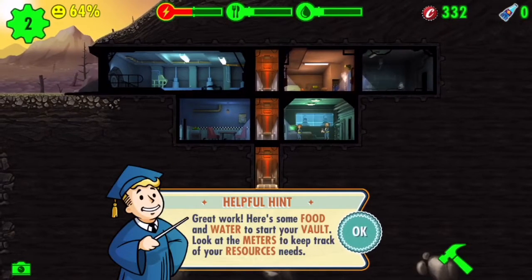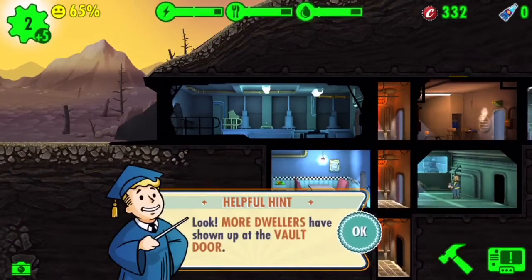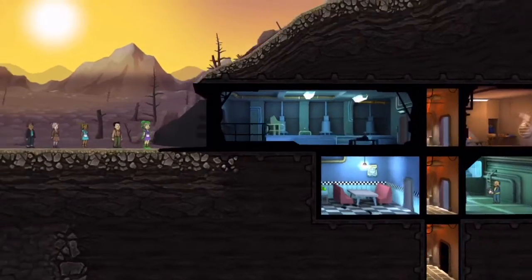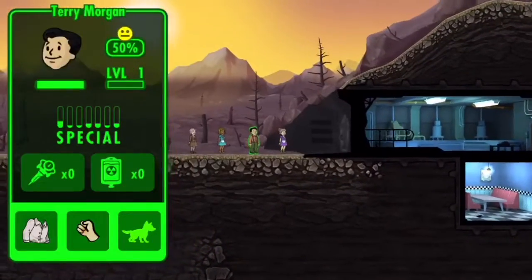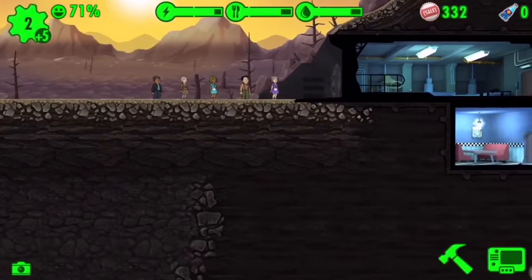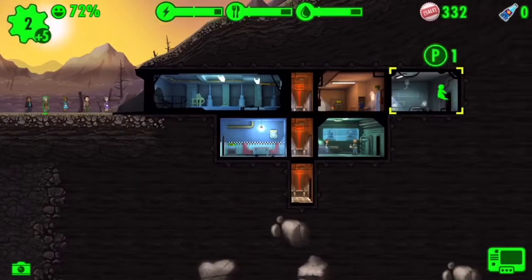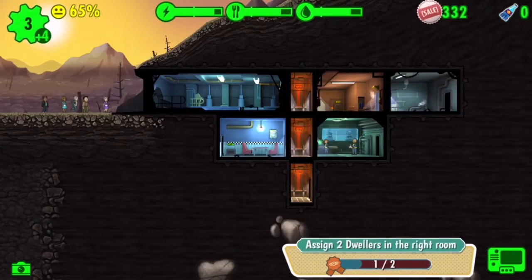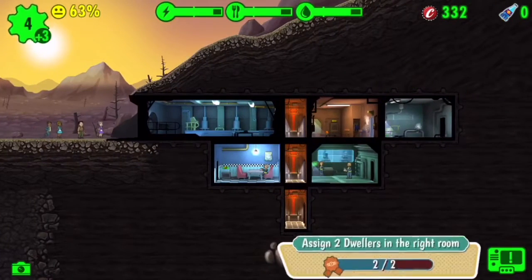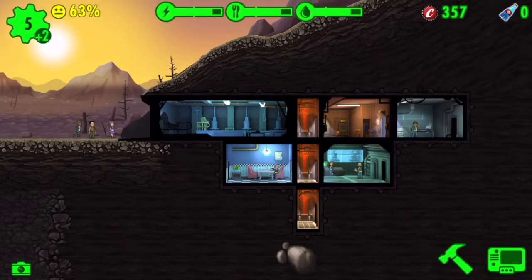Here's some food and water to start your vault — look at the meters to keep track of your resources. More dwellers have shown up at your door, so we are at 68 percent. Let's assign the best people — all of these people are just absolutely terrible. Where can agility be used? There we go, we'll put agility right there. Complete it — nice! My fat bottle caps. I don't have anybody in there yet.